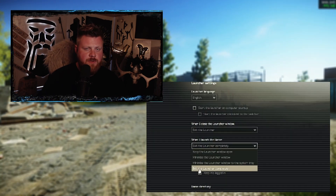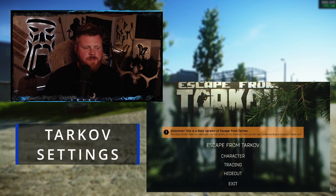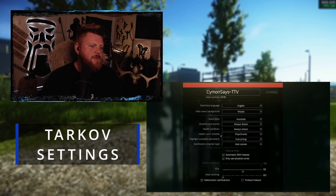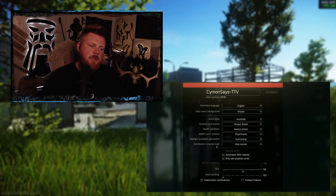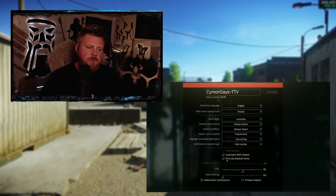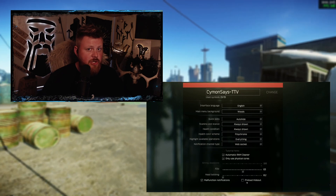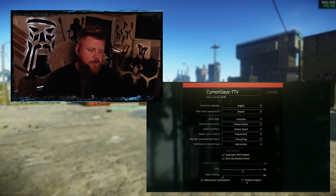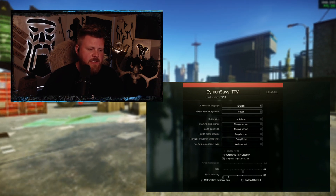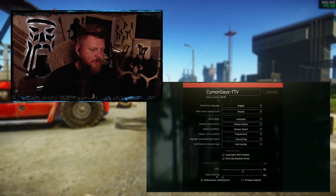So in Tarkov, let's hit Settings first — go to the Game tab. Enable Automatic RAM Cleaner, enable Use Physical Cores Only. Preload Hideout — no, not worth it. Also a little tip: remember to turn down the head bobbing or you're going to get headaches when playing.